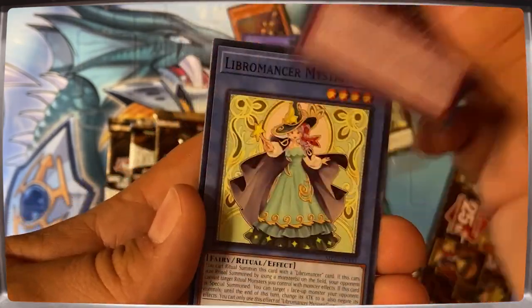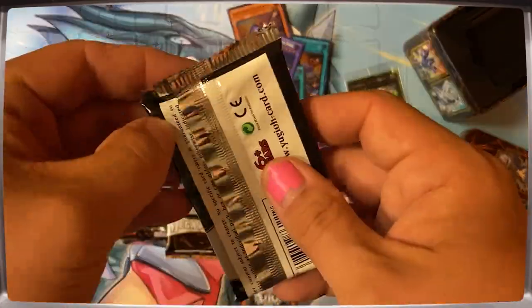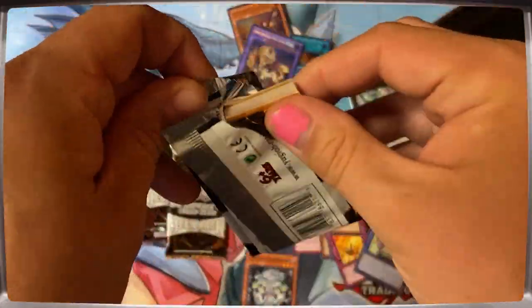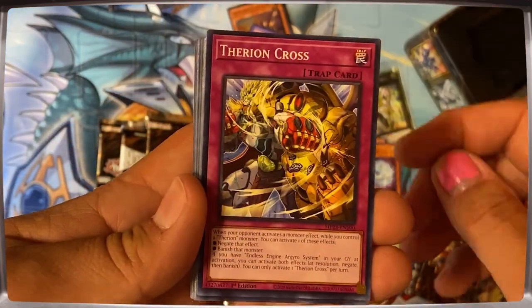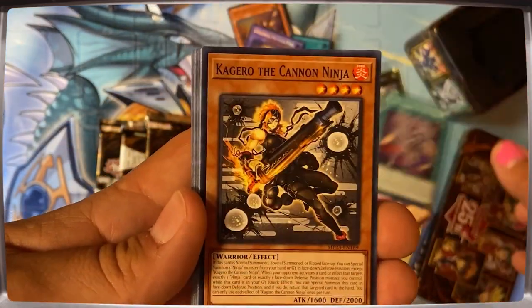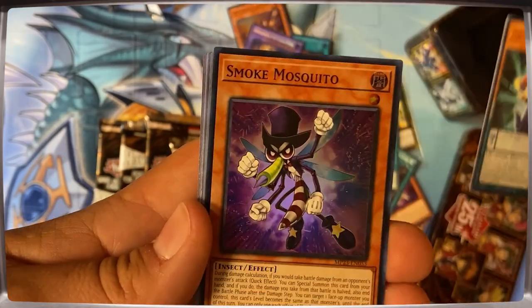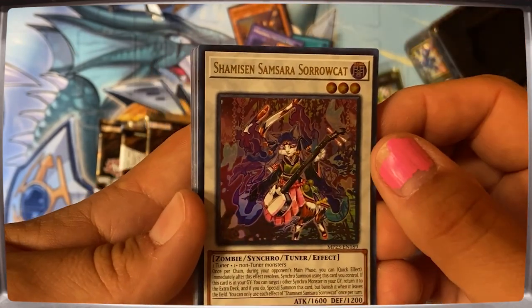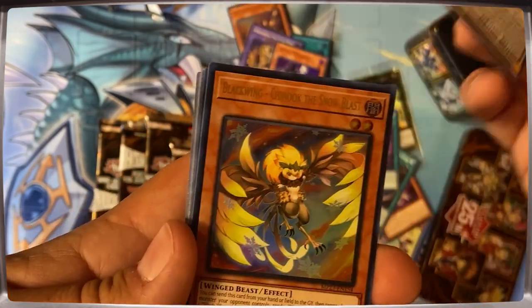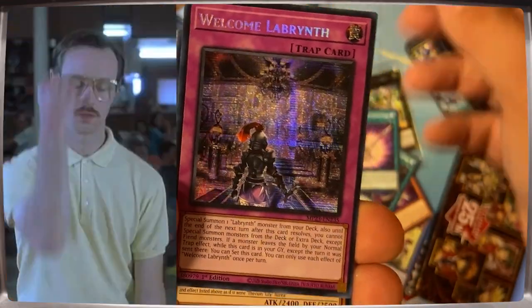The last couple sets had some big money cards. Obviously you had Nib in the original Golden 10s, and then you've had some other really good stuff that kept building value, and the one from last year had the Pot of Prosperities. Those are still costing about $40, so you can make money back by getting lucky and getting that card. But for this set there's only a couple cards that are going to net you enough to even come close.